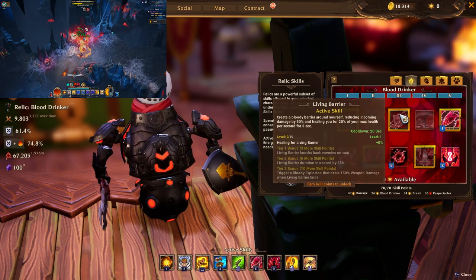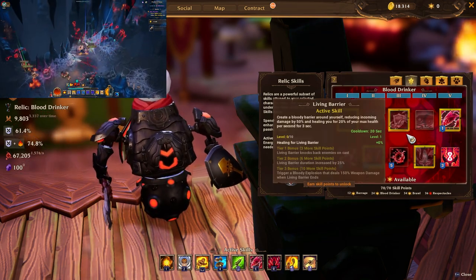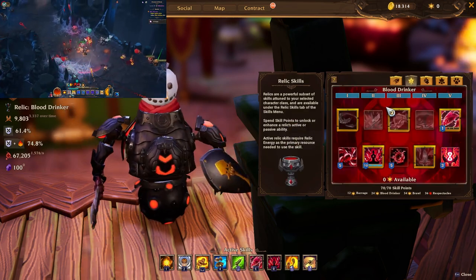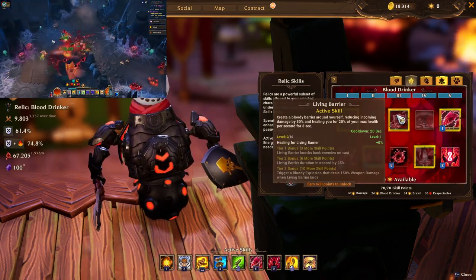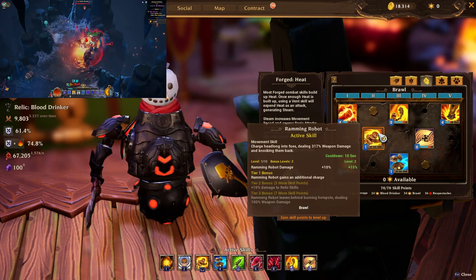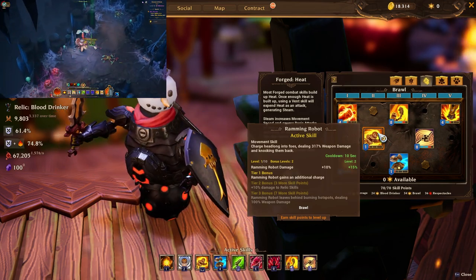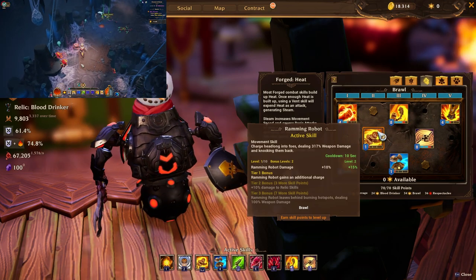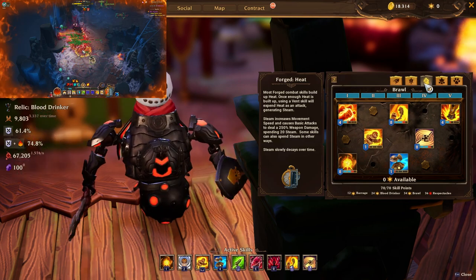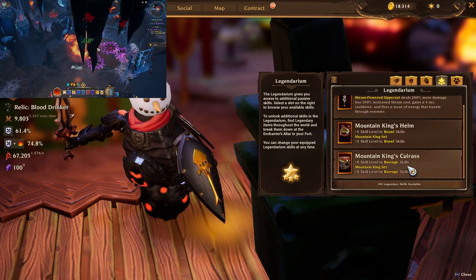And I think if what they did to the disc mage is anything to go on as a prediction, if they do it the same way for other classes, this cooldown would not just apply to Forged skills but also to other things such as Living Barrier or whatever barrier you're using based on the relic — which is pretty decent. I'd strongly suggest one point into Ramming Robot for the tier 1 bonus for extra charge when you have the set bonus, and one point into Power Projection for the same reason — to get the tier 1 bonus. Keep in mind you have to get the plus-two Barrage skills from the Mountain King helmet and the plus-two Barrage skills from the cuirass, which ideally you'd be wearing.